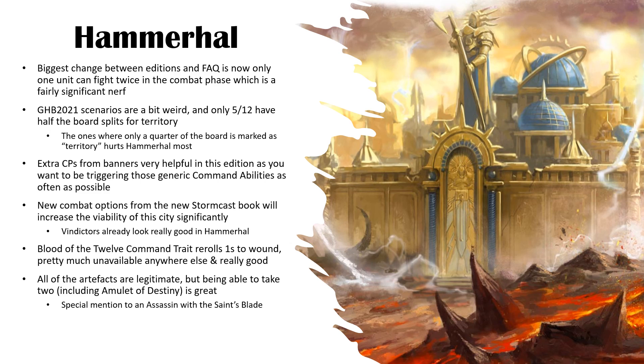The Blood of the Twelve command trait is really strong, especially for a combat city. Re-roll ones to wound is just really good — you don't get it in many other places. You can get the Vindictors on twos re-rolling ones if you use the Triumph to give them plus one to wound. It's pretty much unavailable anywhere else, except on Phoenix Guard, so it's really strong.